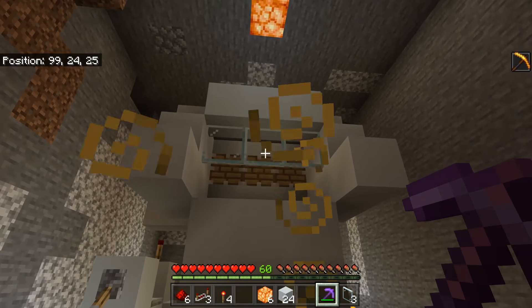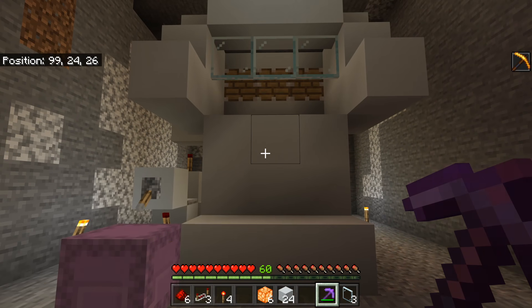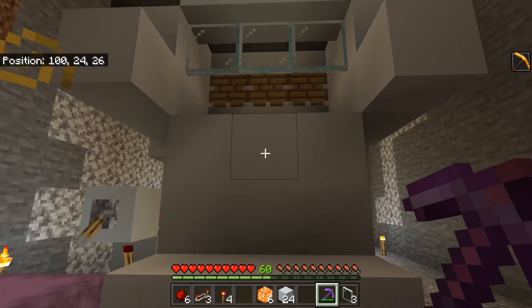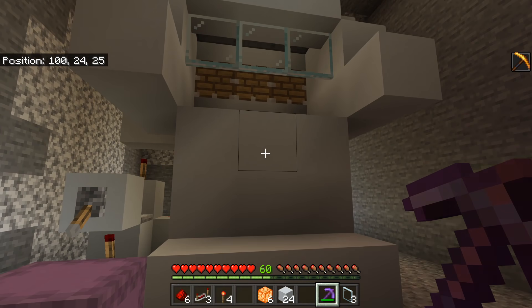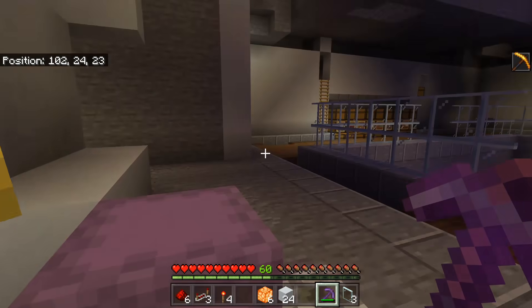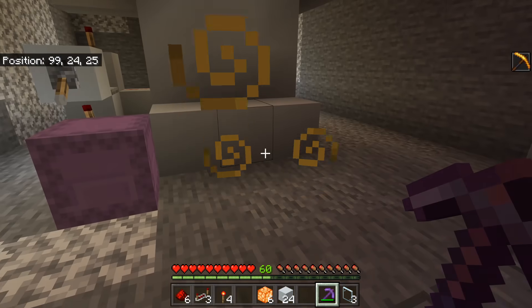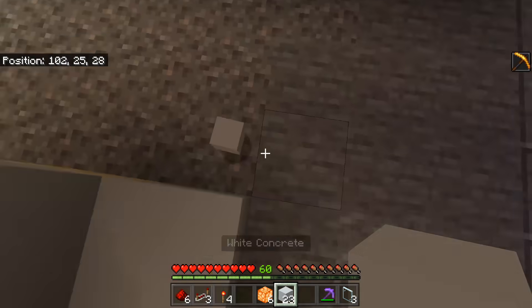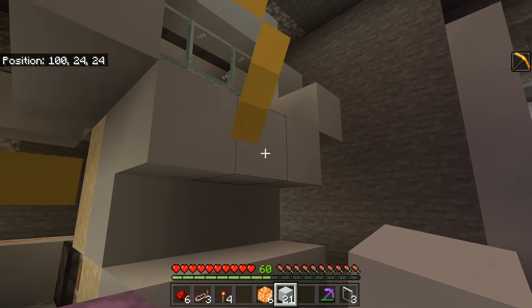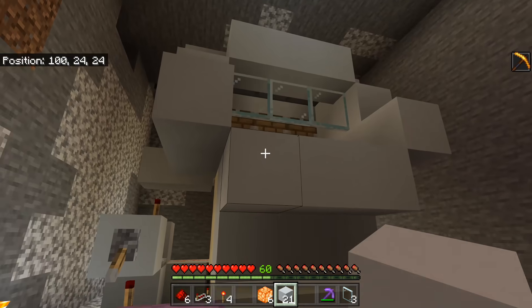Now we've got to start adding our hoppers and smokers. This can vary depending on whether you want a chest line for more kelp storage — I'm going to add one, but you don't need to. You could just have a hopper going straight down to the smokers, but I'm adding an extra chest there as well. I'm also adding an automatic fuel chest to keep it fueled all the time, and of course the smart system.